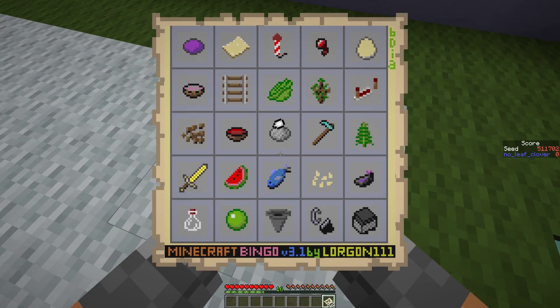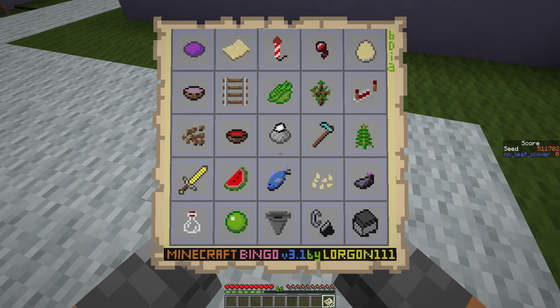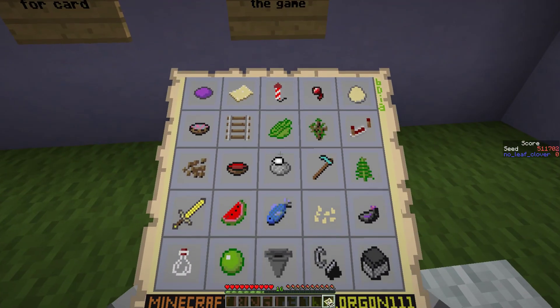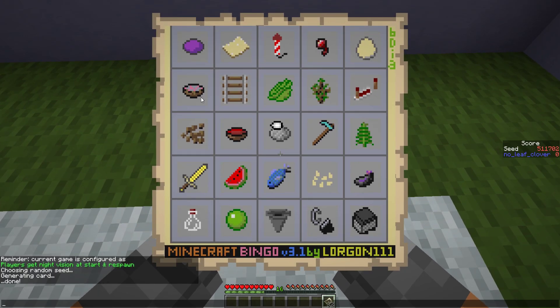If you have beetroots on the card, it's almost better that there's also a name tag, saddle, book, or golden apple so you can get more worth out of looting dungeon chests. But then again it's better not to need dungeons if you get the beetroots in the village. It's a weird trade-off. Chickens early would be nice.